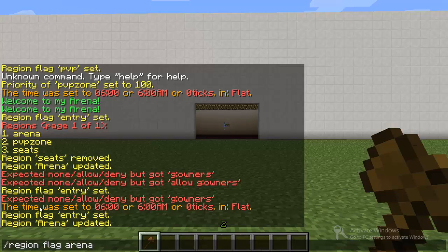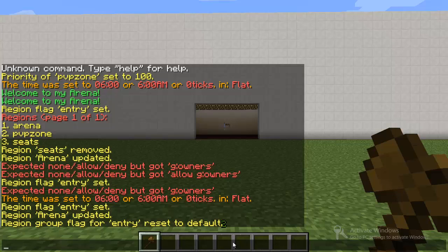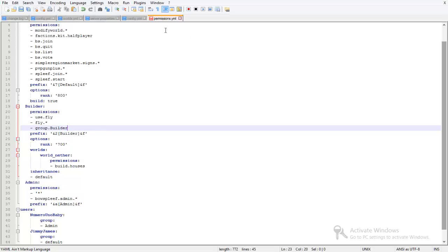Type /region flag, the name of the region, then 'entry', and then '-g nonmembers deny'. So once we type this in, that means only the Builders group can enter. The negative g means that it will not allow non-members. And because we added the Builder group as a member, anyone in that group is allowed entry. So just add this permission to your permissions file.